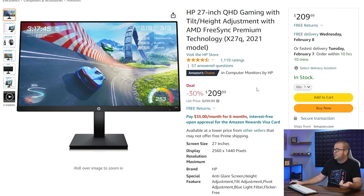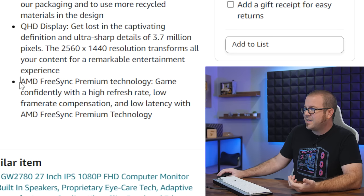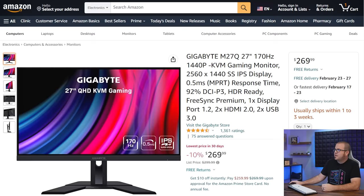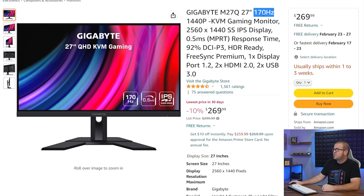Here for only $210 is an HP gaming monitor that matches all of those requirements: 27-inch, 2560x1440. It is a 2021 model, but you really can't beat that price. It even has a better than 144 Hz refresh rate — up to 165 Hz — and it is AMD FreeSync Premium certified for variable refresh rate, which means it will also work with NVIDIA graphics cards because any monitor that supports AMD FreeSync will also be G-Sync compatible. Here's another good potential gaming monitor at $270, discounted down from $300 just recently. It's 170 Hz, 1440p, includes a KVM switch, and again FreeSync Premium support.